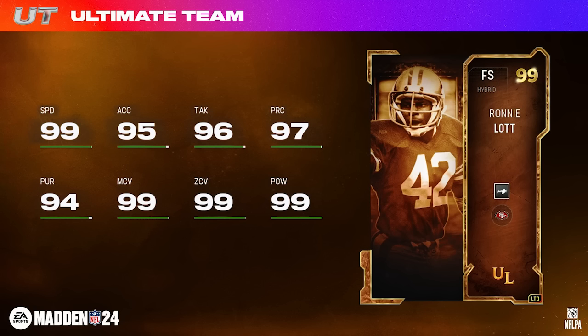Then we have the LTD, and it's Ronnie Lott. This is another one that potentially could have been way better, but I definitely like it. Kind of bad news though — this is now the third LTD free safety we've had in the Ultimate Legend promo. Over the last month or so we had Brian Dawkins and Mike Renfield, and when they showed the teaser images it was pretty clear this was going to be Ronnie Lott. The biggest question was whether he'd be the LTD, and the answer is yes. Maybe he brings the price down on the other two cards.